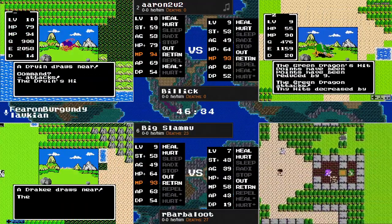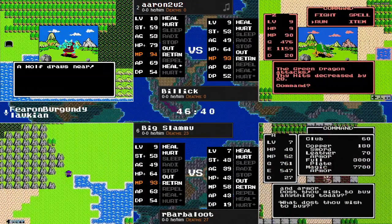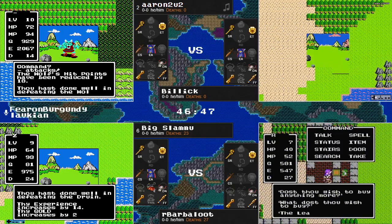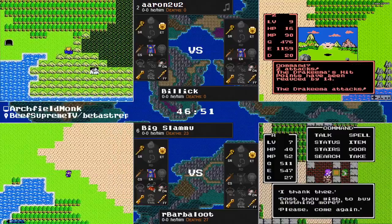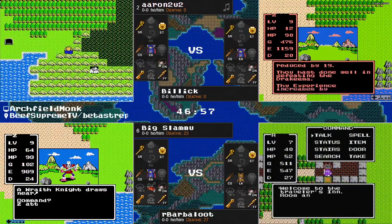Aaron is doing a little grinding outside of the town, as Barbaloot is now over in Coal and Billick is trying to get away from this green dragon — and does. Doesn't bother to heal up. I thought for a moment the game was about to make him pay for it, just kind of yellowing it trying to get into Coal.